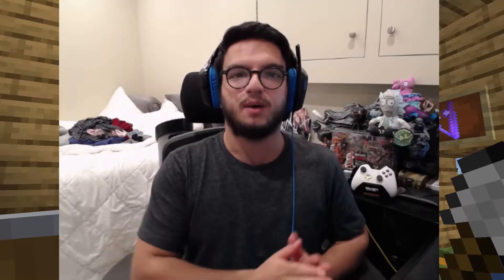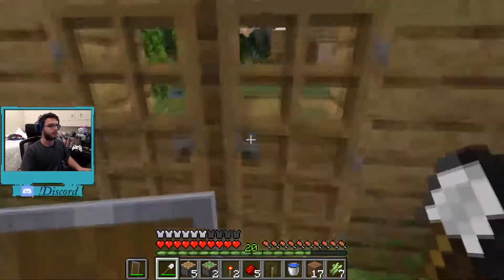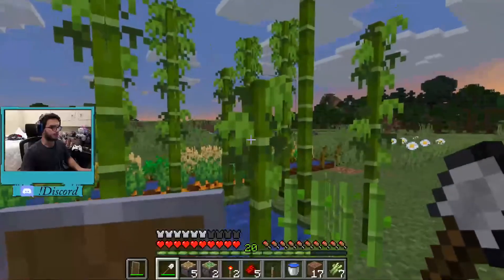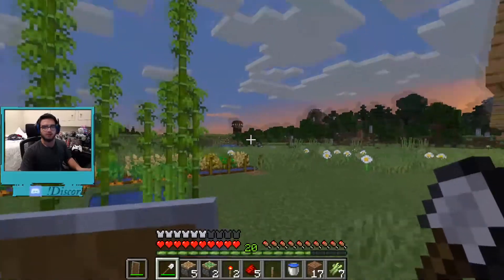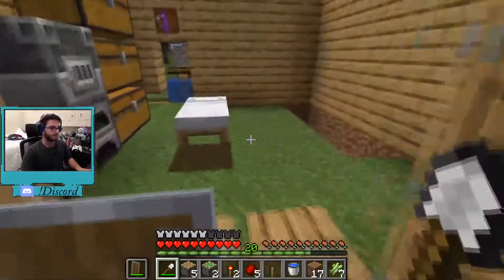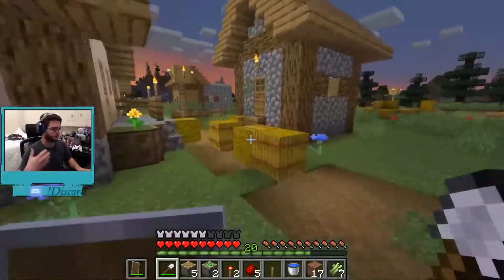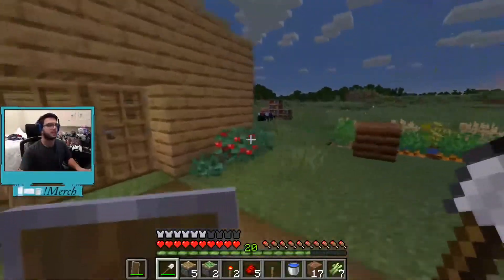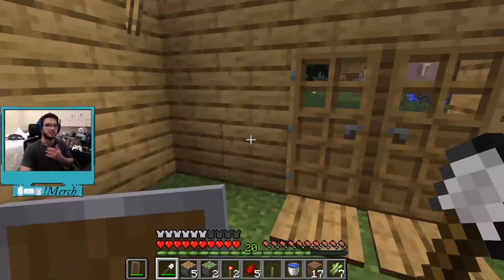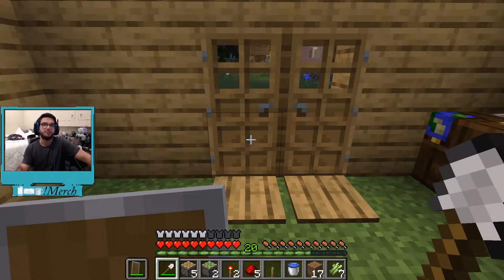Today we're going to be working on zero tick farms. Pretty much, if you don't know what zero tick farms are, they are really simple farms to make something like bamboo, sugar cane, or cactus grow much faster. That can be useful — sugar cane to make paper, or bamboo to use as a smelting ingredient, and it's going to help us in the future of this series.